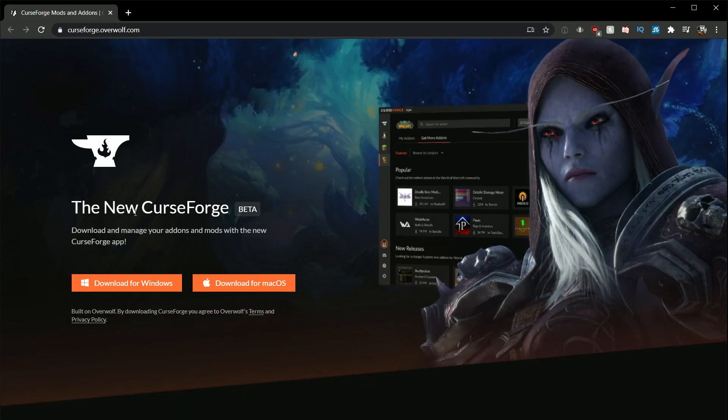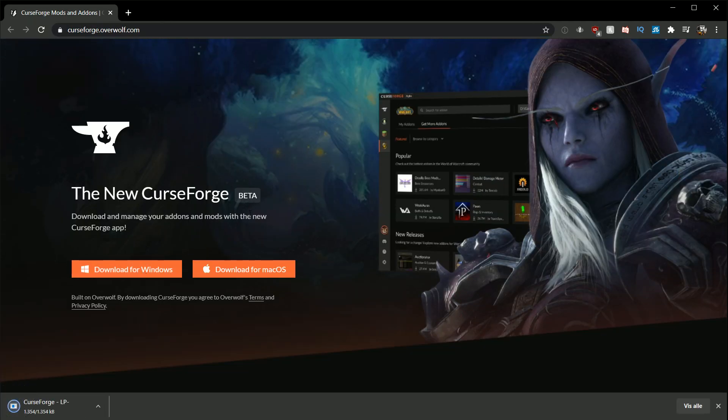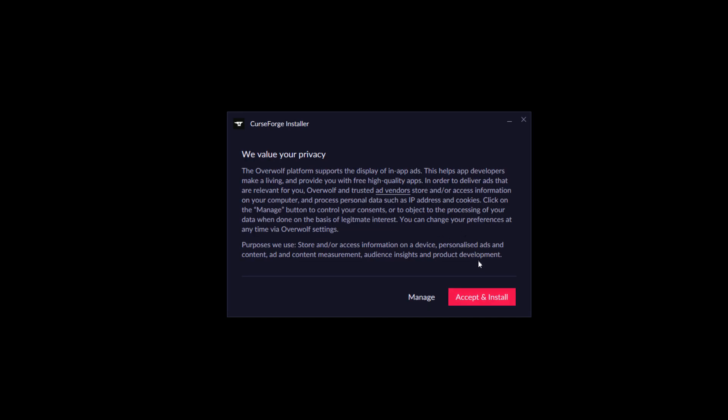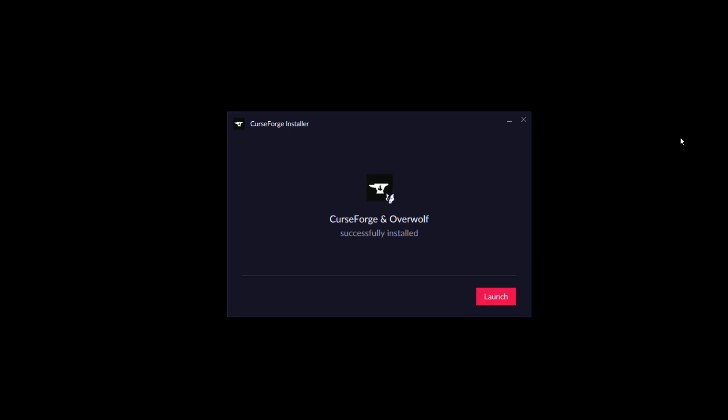Go to this site, which can also be found in the description of this video, and download the version for either Windows or Mac OS. Now run the file you downloaded and click Next. Then click 'I have read' and then Next. Then click Accept and Install — but you can also manage your privacy settings.